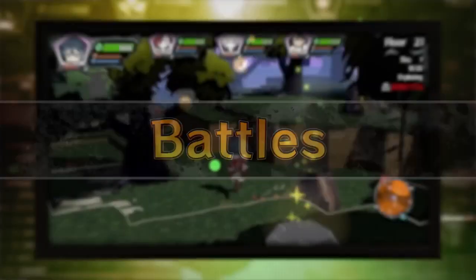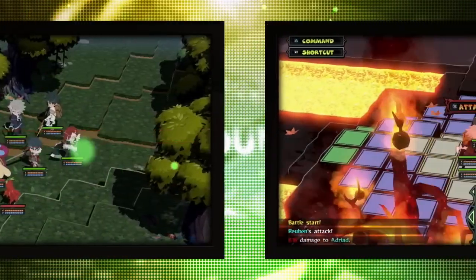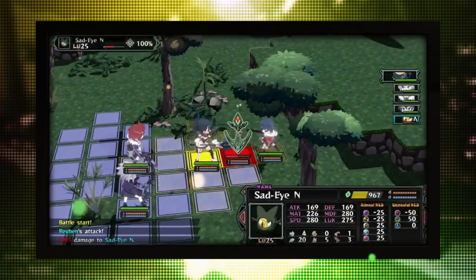Battles. Coming into contact with a monster will immediately start a battle. Enemies and allies will take turns to perform actions in battle. The order is determined by their speed.